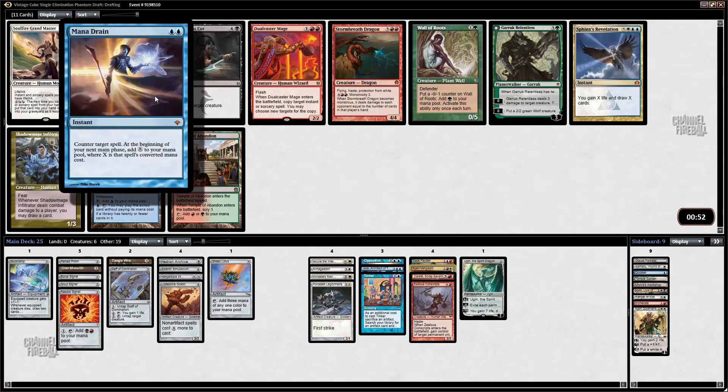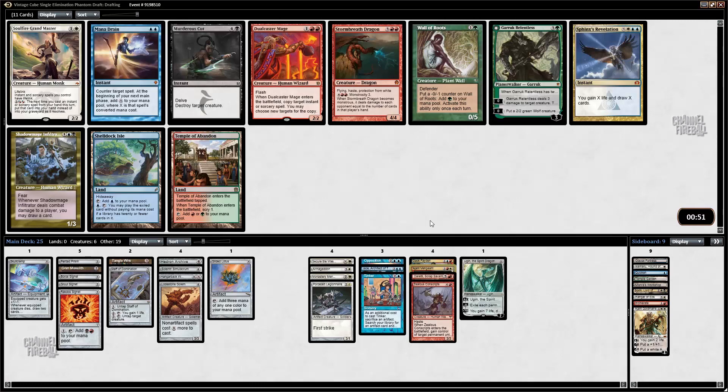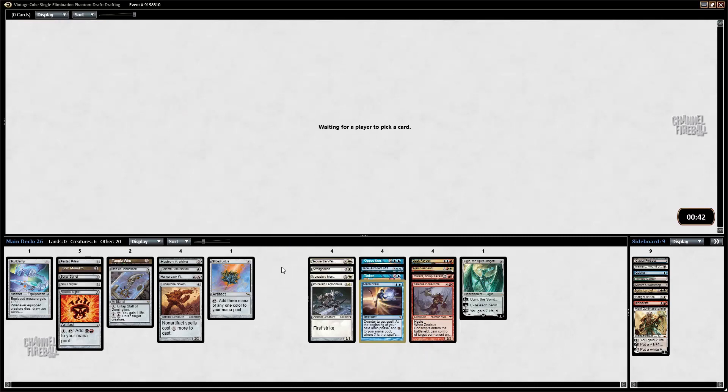Mana Drain — okay, I'll take Mana Drain. Mana Drain is absurd. I might play fewer red cards now, but Mana Drain is just a messed up card. I like Sphinx's Revelation too, but Mana Drain it is. I'm still looking for that Sundering Titan, or maybe Blightsteel will wheel if I'm the one with Tinker — Blightsteel has a decent chance of wheeling.